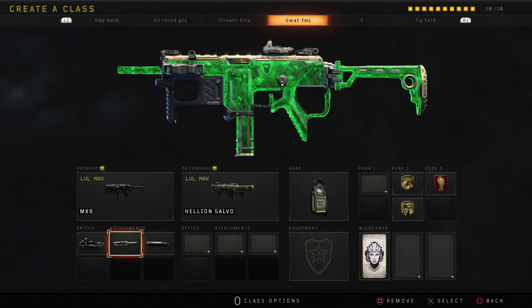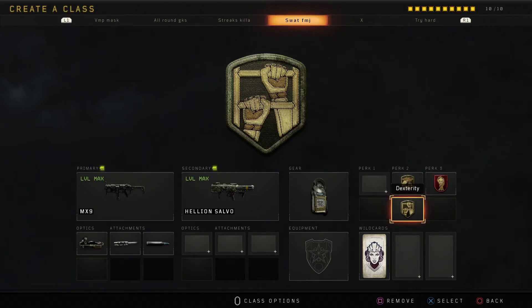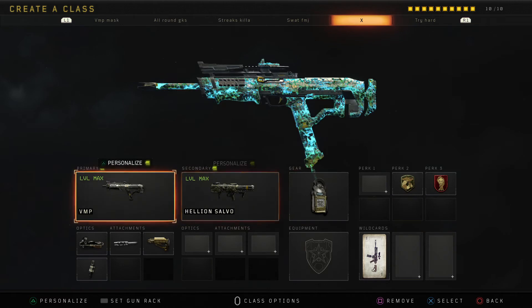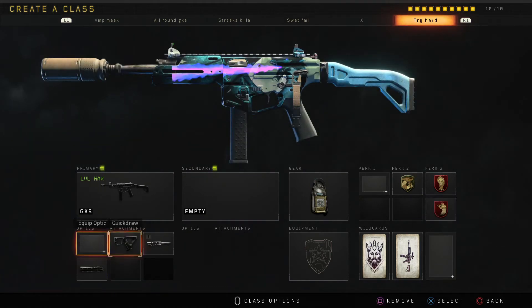And win the game — my dexterity class. VMP class — now you can switch to fast mag or quick draw if you want, up to you. And this is my GPS ghost class.